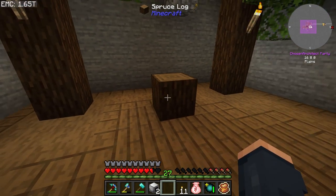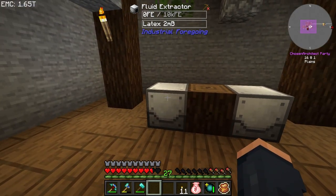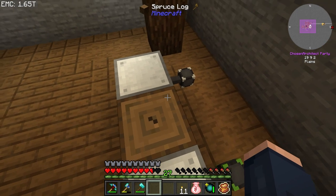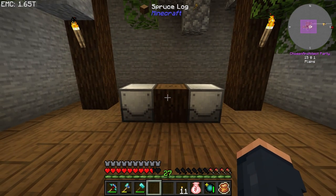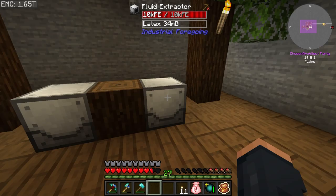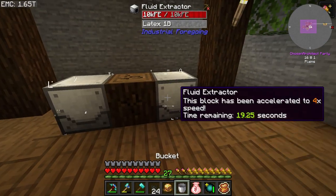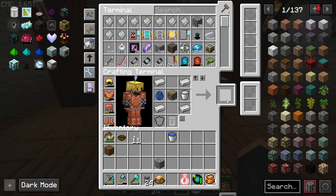Now the good part is I can place a block in here and it's going to place it. What we need is the fluid extractor to go on each side, because to get started with Industrial Foregoing you need latex - this is how we get some latex. I'm going to slap on some power in the back because these work a little bit faster with power. We're going to need a constant supply of latex, so let's get a good jump on this. With exactly one bucket ready to go, we now have access to a latex processing unit.